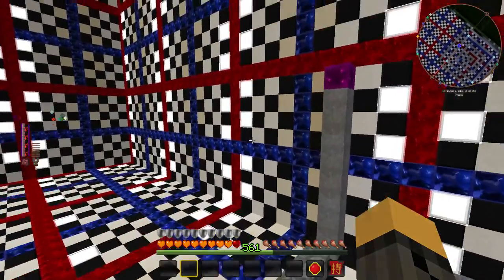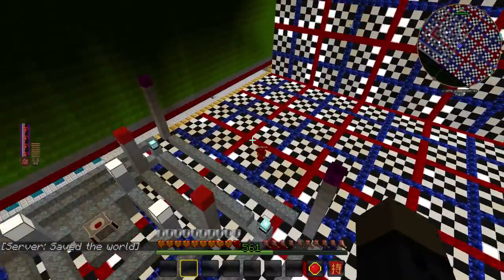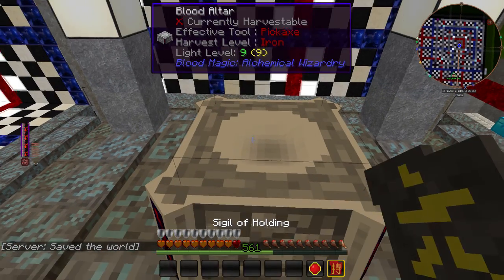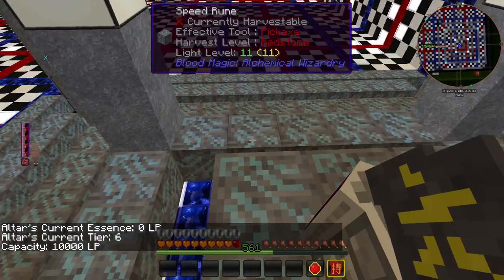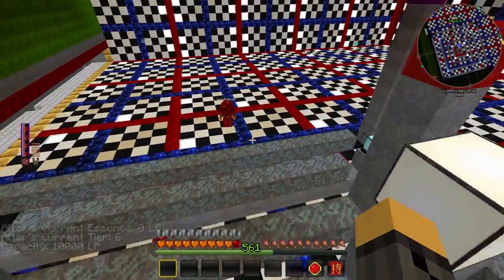Bringing the entire setup to 9 tall and 23 by 23. So if you're looking to do a Blood Altar this large, you're going to want to set aside at least a 23 by 23 area squared. And as you can see, because I put no augmented capacity runes, this still is at 10,000 life points capacity, despite being a tier 6.